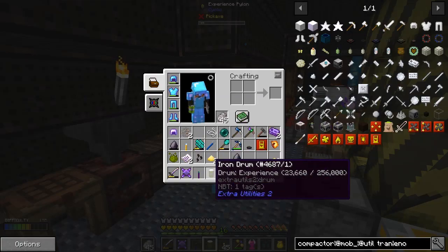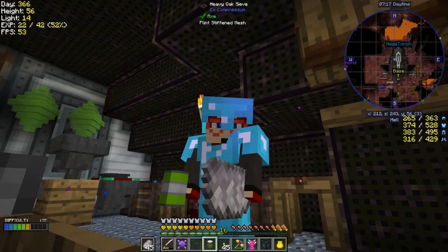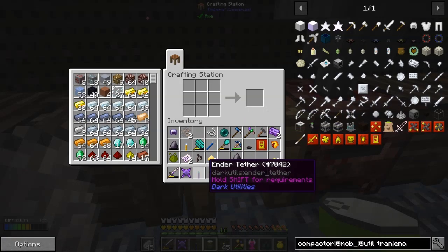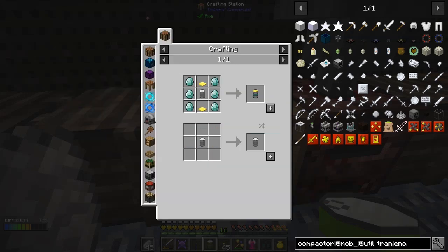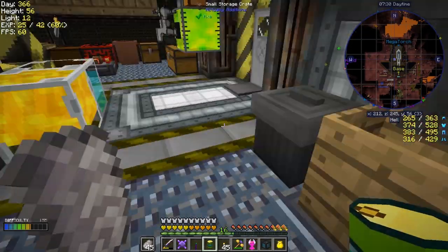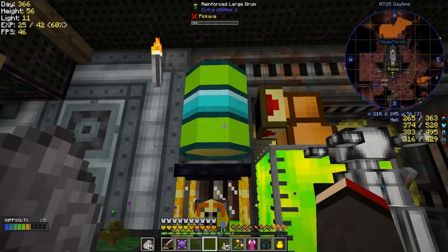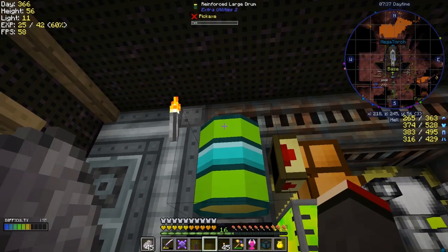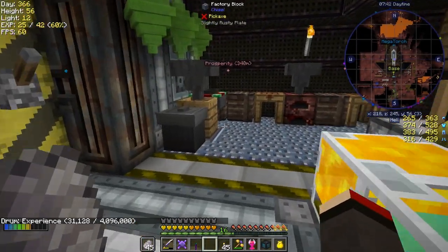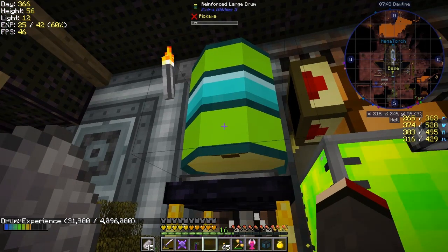If I press E and look at uses, I can actually make a reinforced large drum. Let's do that. Press F5 and look at the uses - we can do it straight away in here. I already made the plates. What does that hold now? 4,000 buckets, so I'm not going to have to come back here too often to empty this out. There's some XP in there and it didn't lose the XP when I picked it up, which is great.